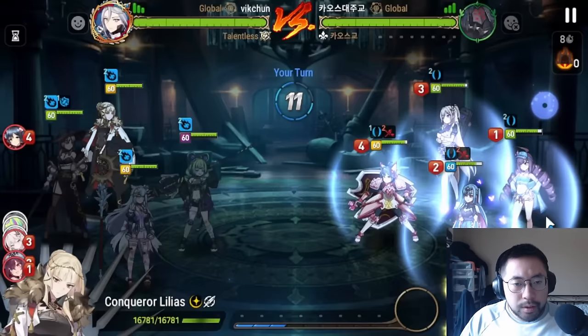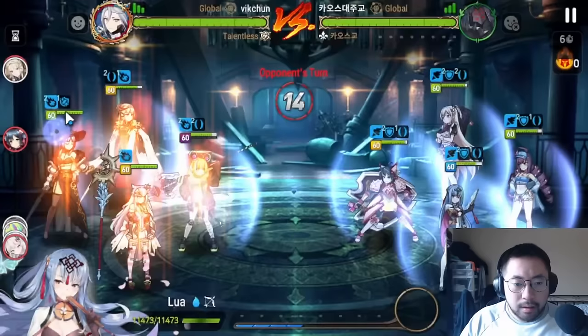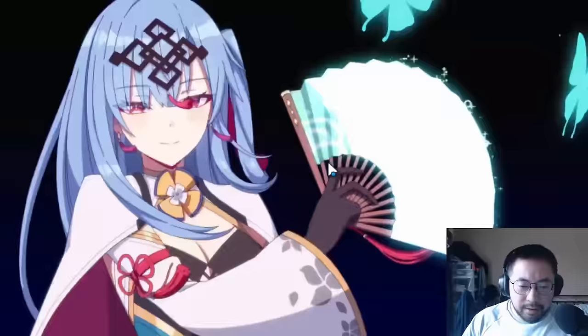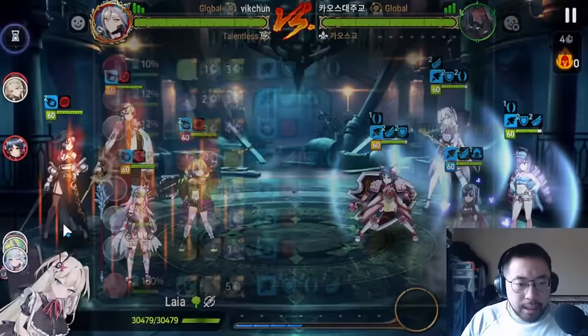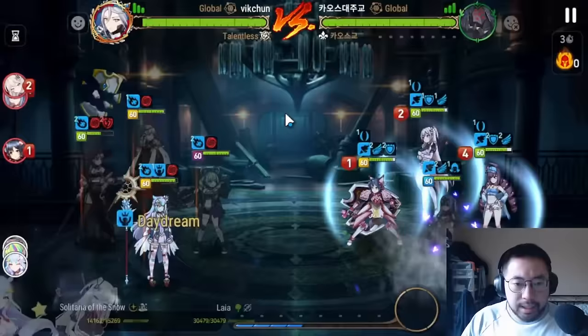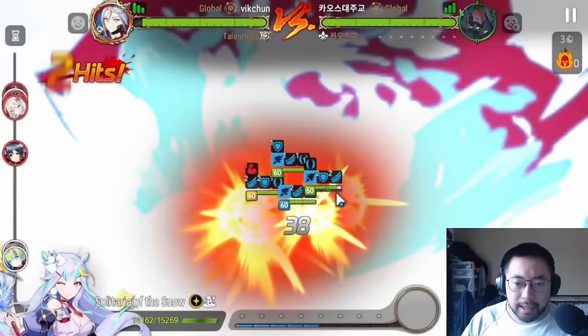We do outspeed him on the Lua but I don't think it matters too much because the Laia is going to take a turn anyway and then cleanse. Unless we one-shot him, which is pretty much impossible since he has Carmen. So we just S2 here — we actually don't land the pushback which is really bad for us. He can sleep us and then reset. He sleeps the Solitaria, I lose one rotation. I resisted since I do have some ER, but it's probably around 15 percent. He resets the Gala and now I can start playing.